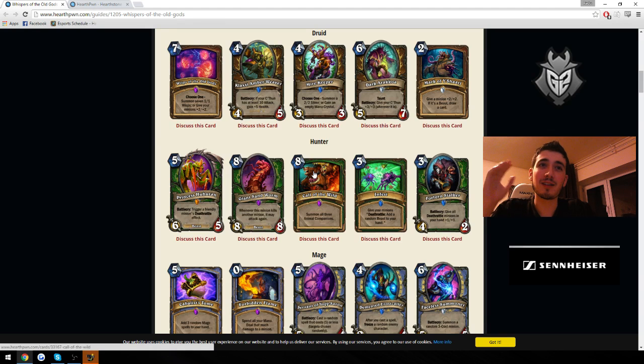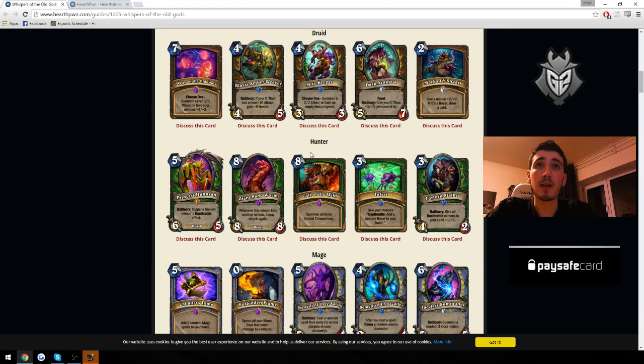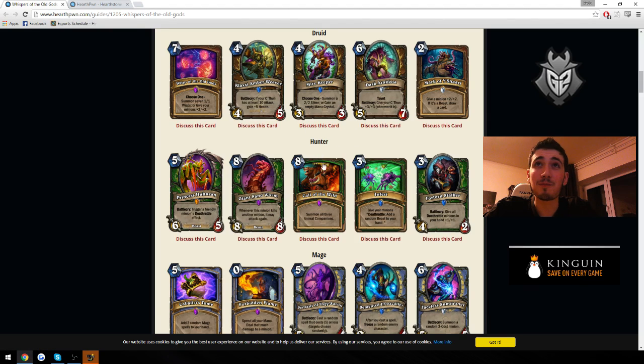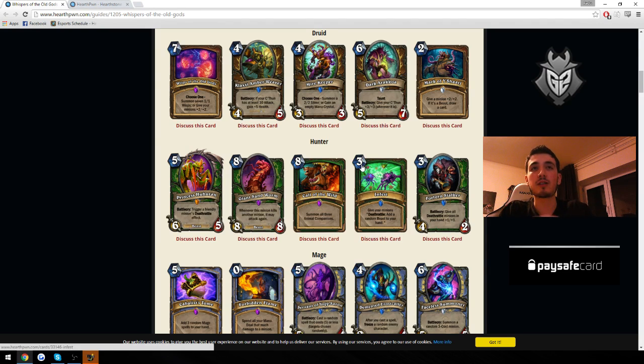Call of the Wild — in my opinion this is the Dr. Boom of the set. I think it's probably the strongest or top 3 strongest cards in the set. It'll definitely make Hunter playable on its own. When you play it you usually win the game: you get a Taunt, which isn't always relevant but sometimes helps; you get Huffer, a 5-2 with charge, so 5 damage on its own; and then Leokk, who buffs your other minions. If there's a mid-range Hunter deck, you're gonna play this twice for sure. It's gonna be kind of like better than Ragnaros in that aspect. Already having Huhuran and Call of the Wild makes me super excited for Hunter decks.